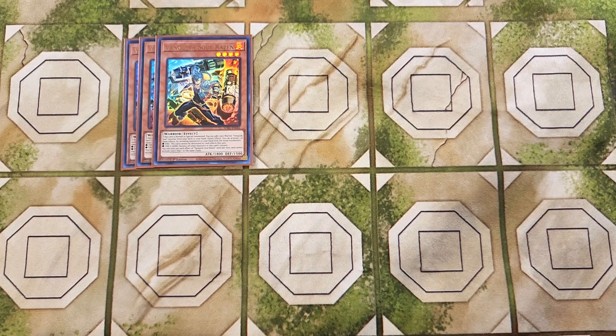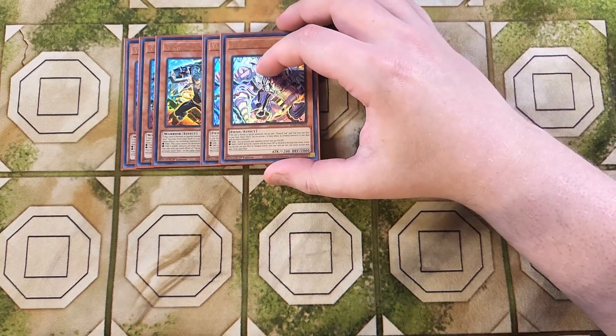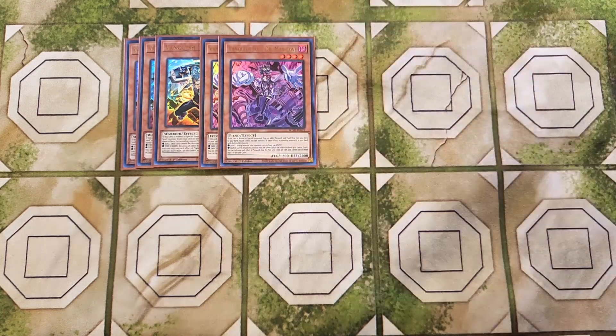We then play two copies of Dr. Mad Love. Dr. Mad Love is really good as a two-of in the deck — I almost played three copies, but two is the right call. If this card is normal or special summoned, you can add a Vanquish Soul spell or trap from your deck to your hand. If you reveal dark monsters, one face-up monster your opponent controls loses 500 attack and defense. But if you reveal dark and earth, you return the monster with the lowest defense on the field back to the hand — your choice if it's a tie.